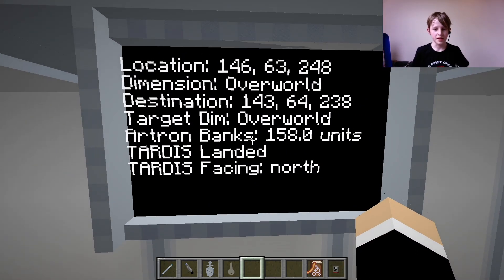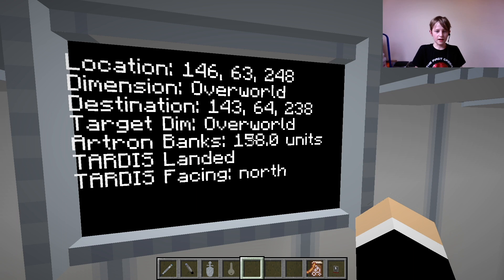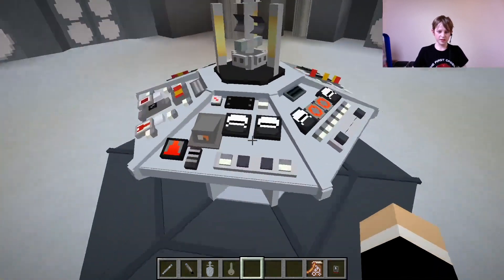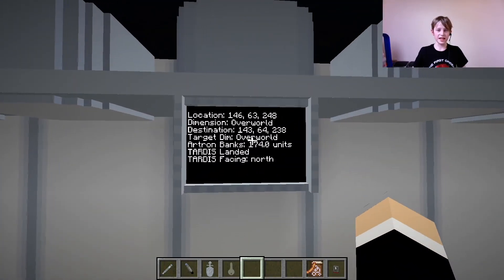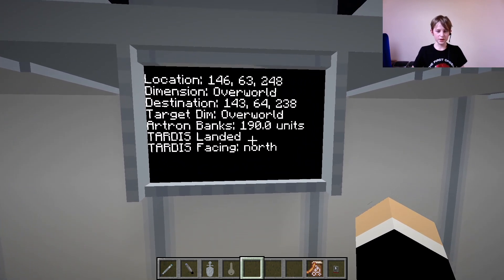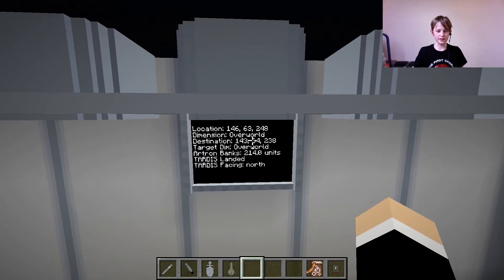This TARDIS also has Artron energy — I'm currently on 158 units. I found that flying uses one unit per second, so if I have 40 units and I'm going on a 100-second journey I'll run out of Artron energy, which means the TARDIS can crash. So you always want to make sure your TARDIS has enough energy. I'm currently refueling it.